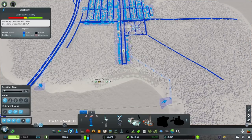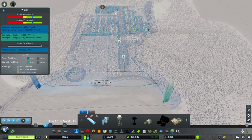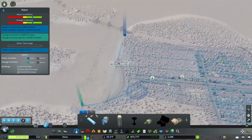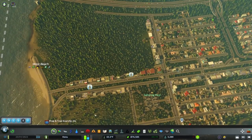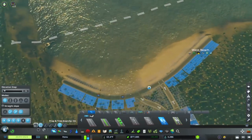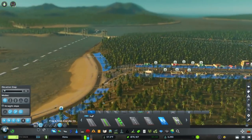Electric should extend once we hit play. Water, we're doing all right. We've got a decent amount of commercial demand, which should fill in pretty quick. Don't mind the flooding — that will subside pretty quickly.